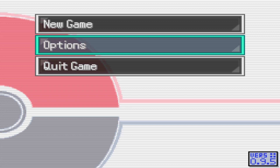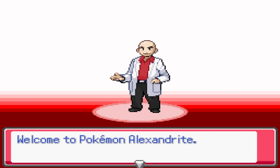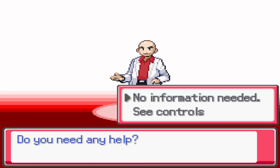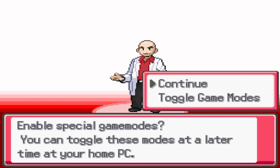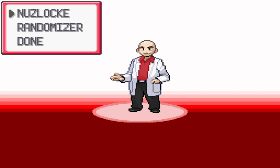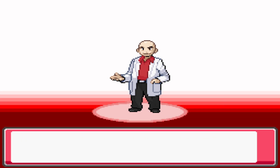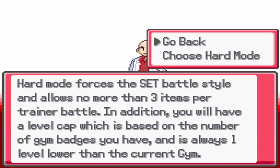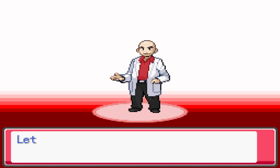Starting a new game — the bald professor welcomes us to Pokemon Alexandrite. We're offered special game modes like Nuzlocke and Randomizer, which we skip. We confirm Hard mode difficulty, which includes a level cap, and select Boy as our gender.